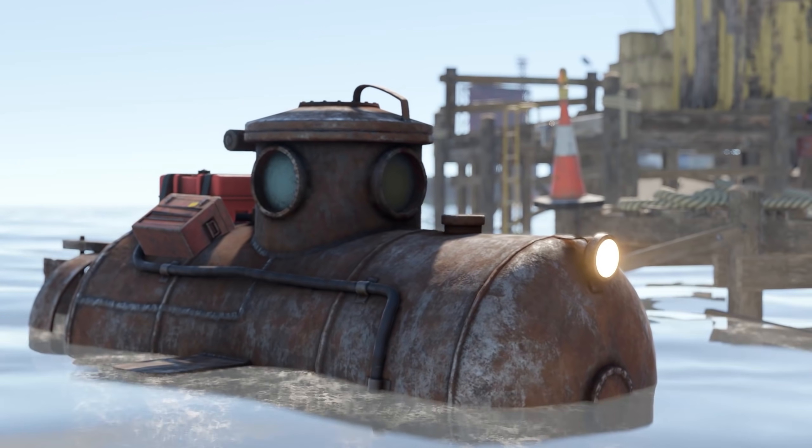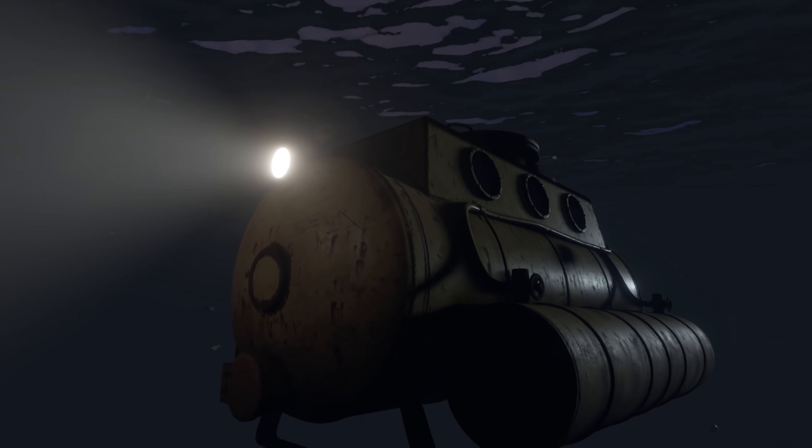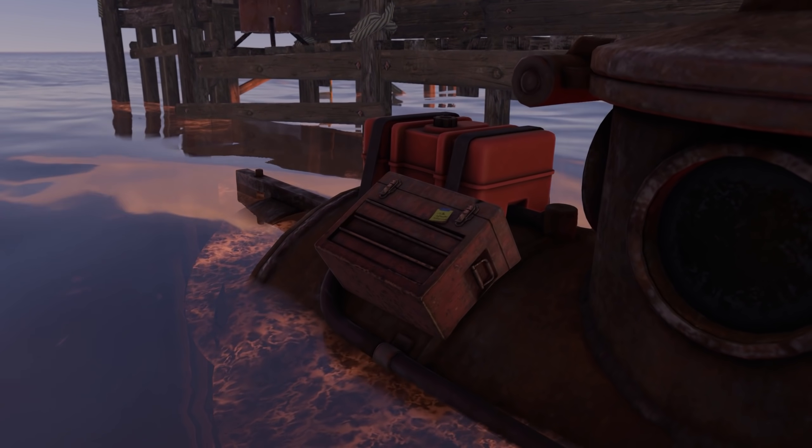We'll start off with some newly added changes to the submarine. A 12-slot storage container has been added to both subs. The storage container is located inside the two-person sub and on the outside of the solo sub.